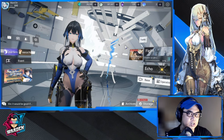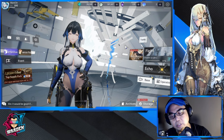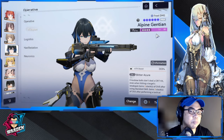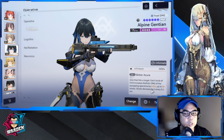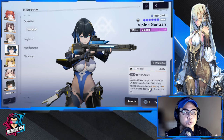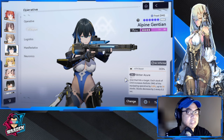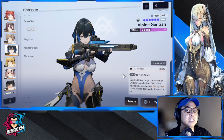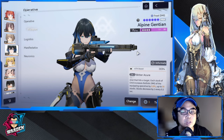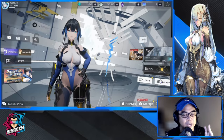Why should you pull for her? Number one, her DPS — even with the weapon available in the shop — is good because her ballistic damage scales up and stacks as you deal damage to a specific enemy. The shop weapon is easy to get and already good for her; you don't need to splurge for her unique weapon. But at tier five, the shop weapon is going to be very, very good.